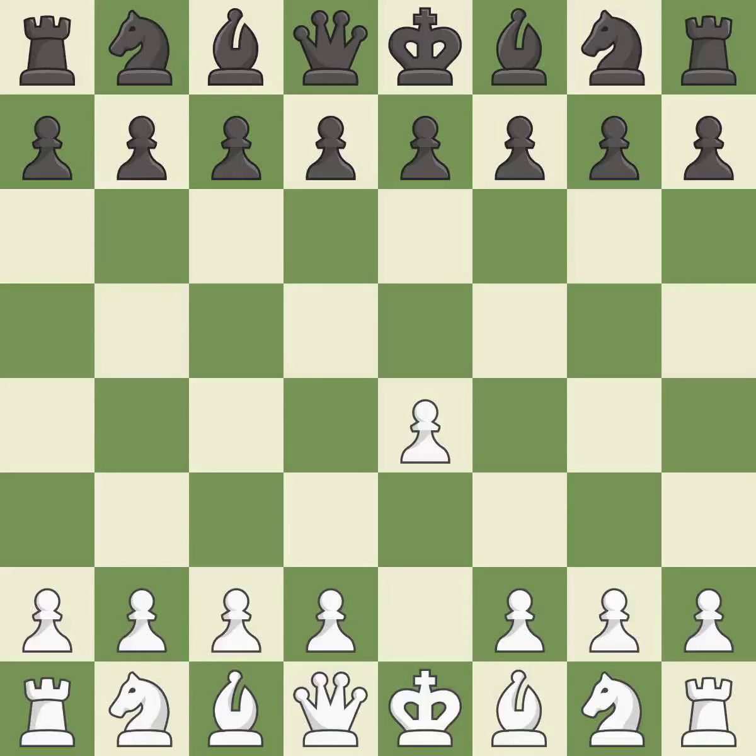Opening with the king's pawn controls the center and opens up the light-squared bishop and queen, often leading to sharp games. e5 is a common response that establishes a presence in the center, controls d4, and opens up the queen and dark-squared bishop. Nf3 develops the knight toward the center, attacks the e5 pawn, and prepares to castle.